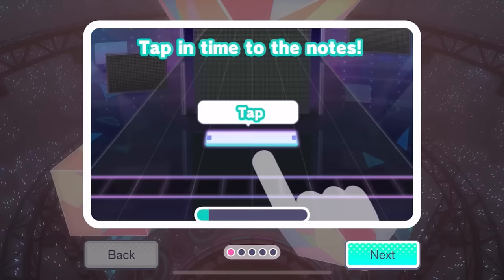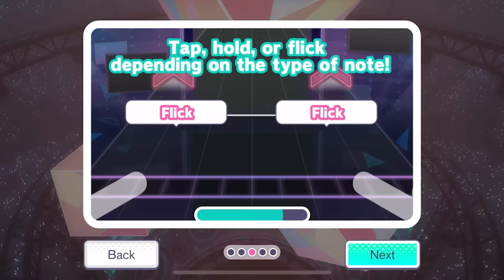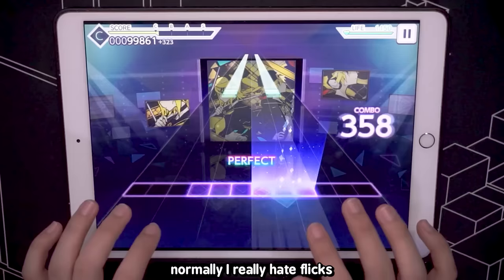The gameplay is extremely simple. You have tap notes, hold notes, slides, and flick notes. There's also hold release timing. Flicks normally point upwards — for those you can flick in any direction and they'll count as a perfect. There are also directional flicks where you must flick in the correct direction or you'll only score a good. Most of the time, flicks are chartered in a really fun way.